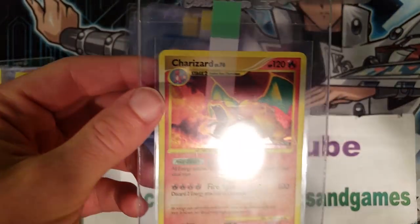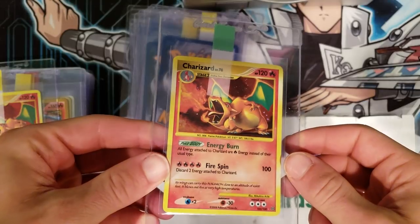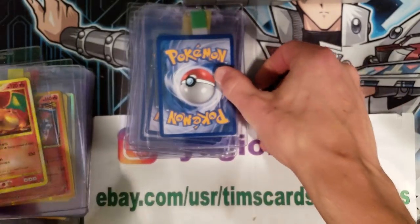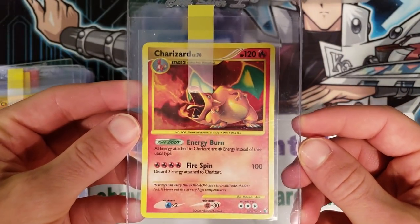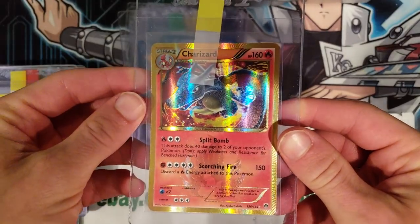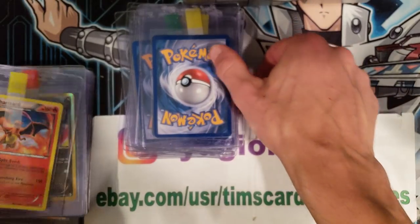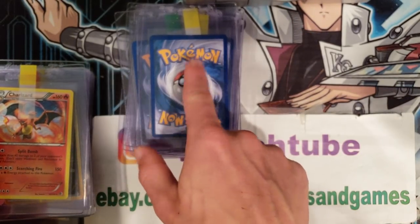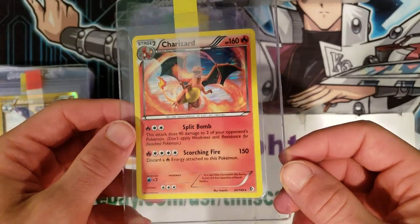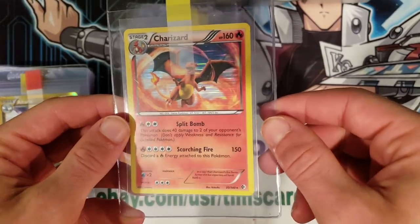Now we've got some good stuff, much better shape. We have a Charizard Stormfront, Diamond and Pearl — that's the rework of the artwork, very nice modern art. And we have a Plasma Storm Charizard — it has a shot, it's between a PSA 9 and 10, so we're hoping for a 10. I'd love a 10 on one of the two Stormfronts and on the Plasma Storm. Here is a holographic Charizard from Guardians Rising — see that weird looking foil, it's almost a horizontal kind of foil.